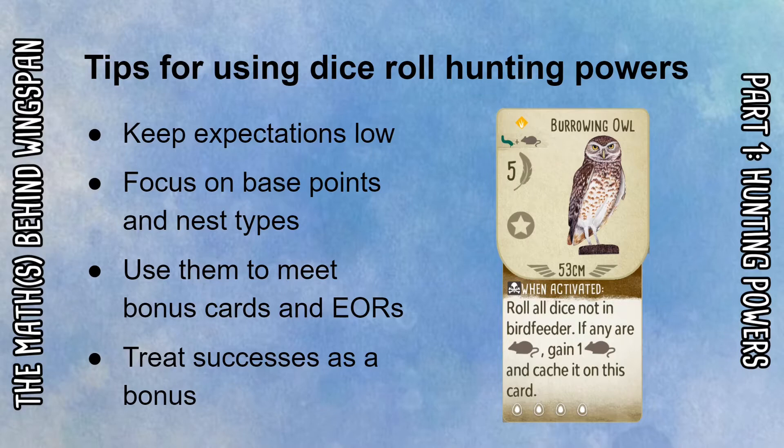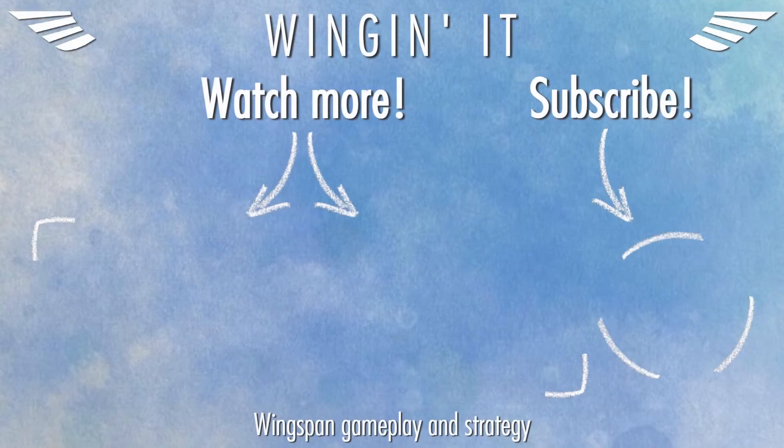That covers both kinds of hunting powers in the base game. There are some different types of powers in the expansions that I may look at in a future video. Hopefully you found this useful and picked up some good tips on the pros and cons of each type. This is just the first part of a series looking at different mathematical aspects of Wingspan, so if you're interested, definitely subscribe to my channel. Thanks very much for watching, and I'll see you in the next video!